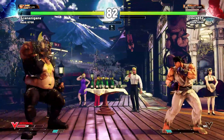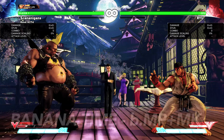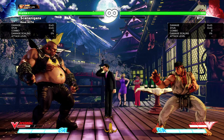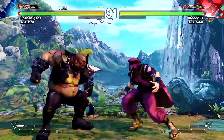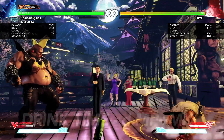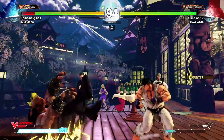Birdie has three V-Skills at his disposal. Break Time is simply Birdie stuffing his face with a donut, charging a small amount of V-Meter — it takes six V-Skills in total to charge one bar. Banana Time has Birdie eating a banana and then throwing the peel on the ground, creating a temporary trap. This move is useful against very mobile characters like Rashid, as it limits their offensive options and pressures opponents into unfavorable positions. Drink Time has Birdie drinking an energy drink, then rolling the can towards the opponent. The can does very little damage, but it hits low and forces the opponent to either block or react, often with a punishable jump.